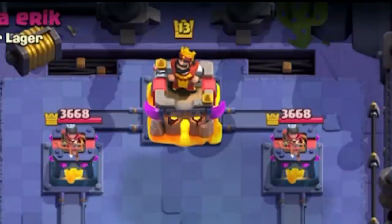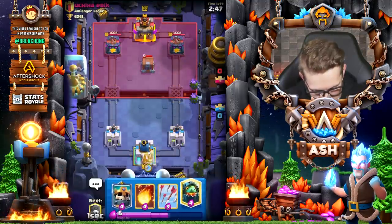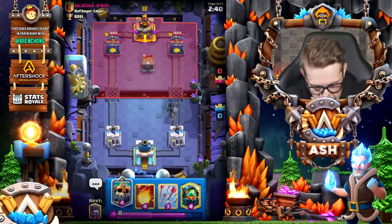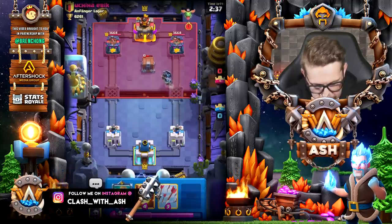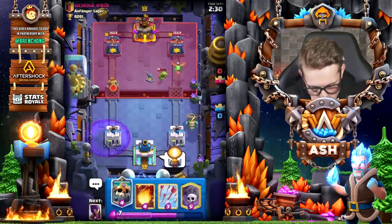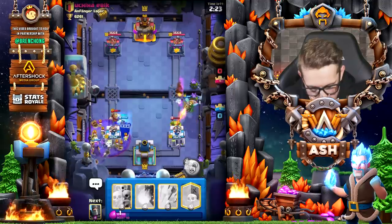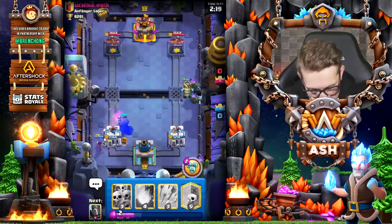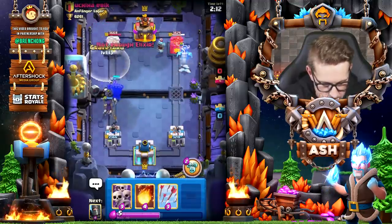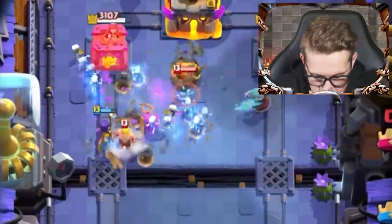I'm going to try this deck out on ladder. Going against a Level 13 — sorry for bullying you, most of my cards are still Level 13. I start with a Dark Prince in the back; he has a Goblin Cage. I drop an Inferno Dragon. I drop a Witch as well — need to be careful in the right lane. He's fully charged up. I activate the ability and don't use the Graveyard. A lot of Skeletons! Barb Barrel comes down. I scored a lot of damage there and I'm happy with it.